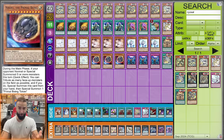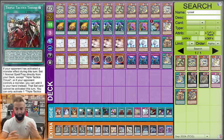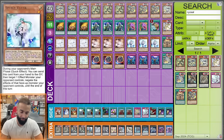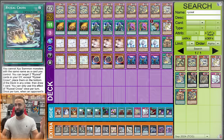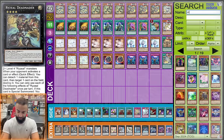You're playing 18 hand traps, 21 post-side. You're always drawing Nibiru with one of the others — Ash, Valor, Imperm — or one of the Mulcharmies draws into more, so it becomes absurdly broken. You will never allow them to go into their Duo Drive so they never get their Field Spell unless they hard draw it, which just won't happen. Without the Field Spell most decks go into the worst play in the universe.